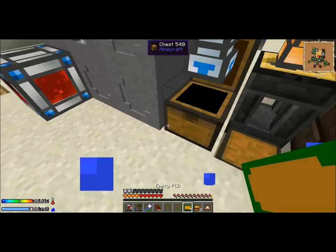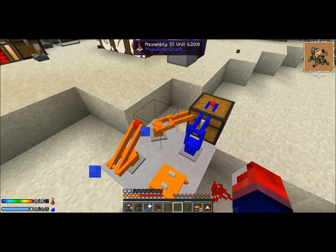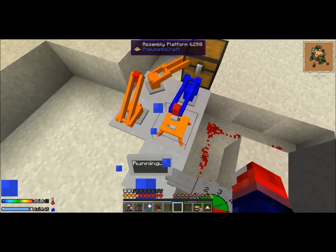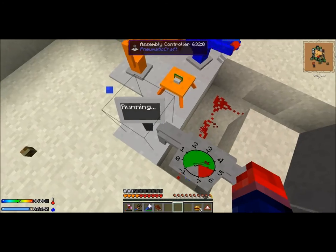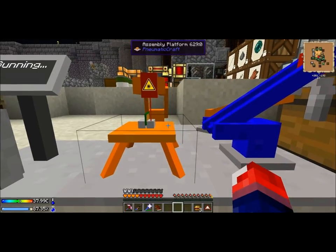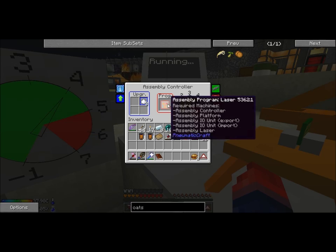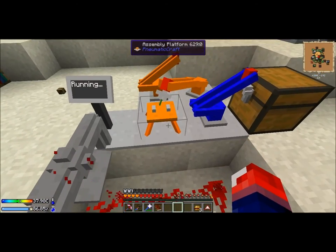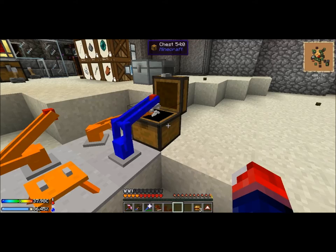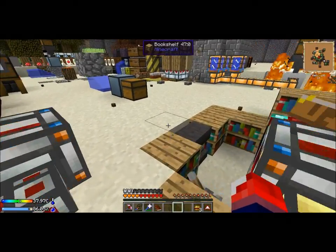Once you've got the empty PCBs, you take them out and put them inside this chest. You need two IO units at the top half of the square, an assembly laser, an assembly platform, and the assembly controller — into which you run pressure. You can see them working — the laser is going. It's always good to put some speed upgrades in here, and the programmer will award you with unassembled PCBs after completing some quests. This thing is basically pretty much automated — you just need to throw in the PCBs.